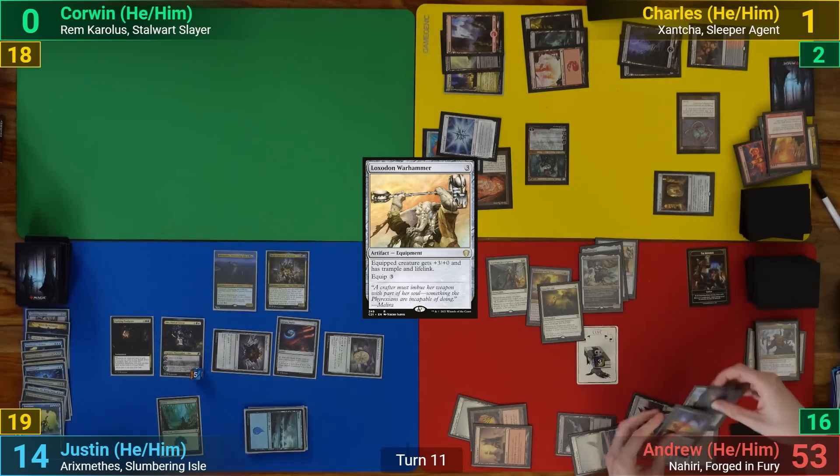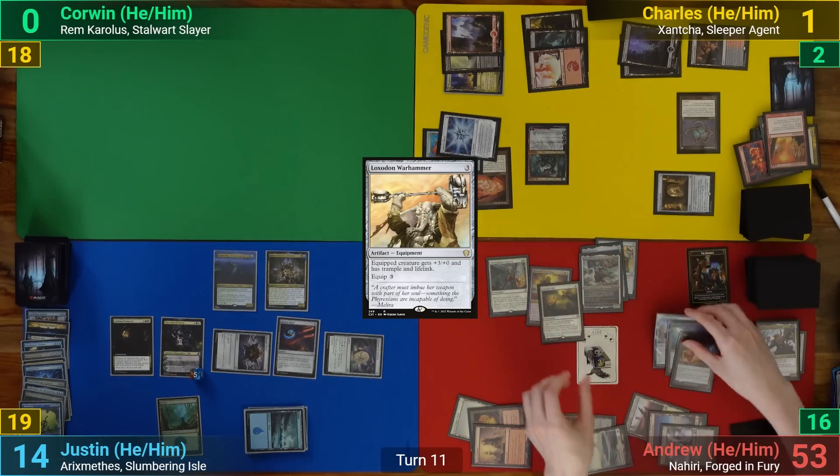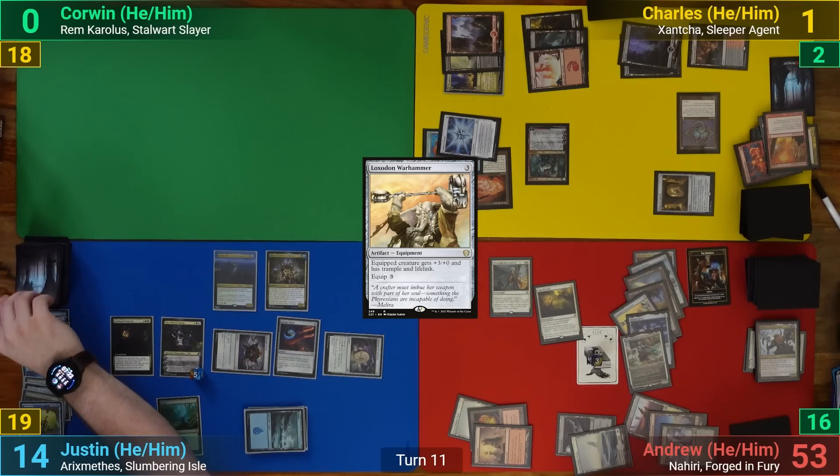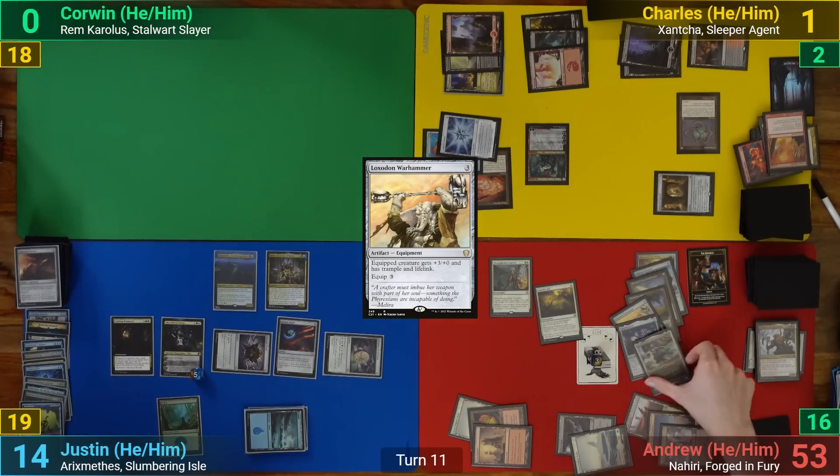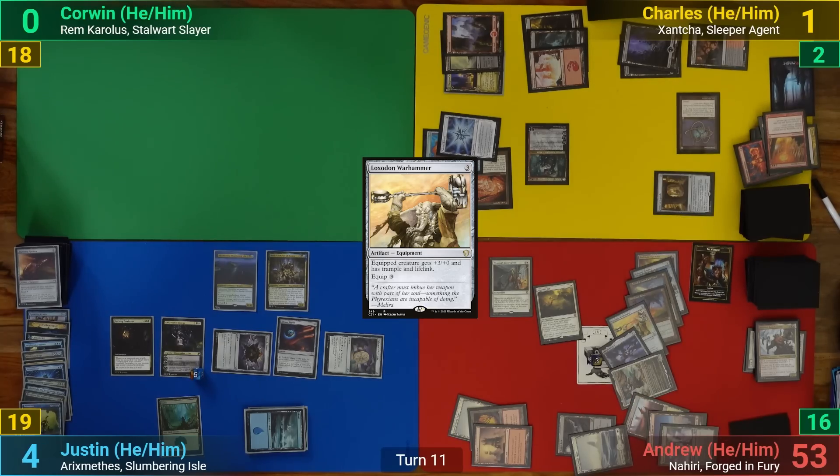I move all the equipment onto Arden and we remember to do Justin's Lurking Predators flip, which reveals Lightning Greaves — unfortunately not helpful. I swing Arden at Justin for a total of 32 damage, taking him out and putting me to 71 life.